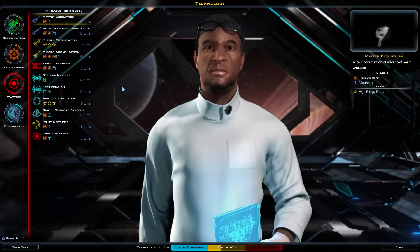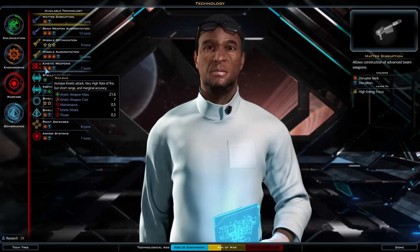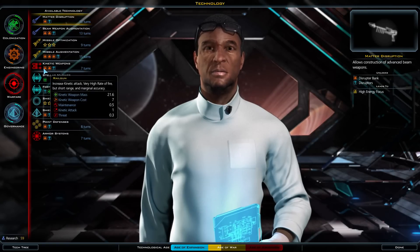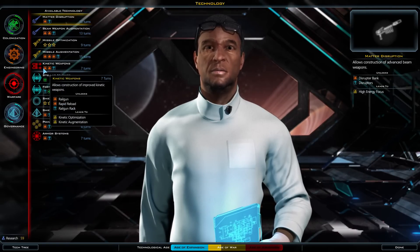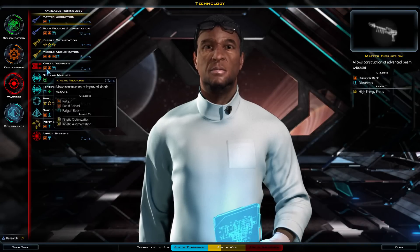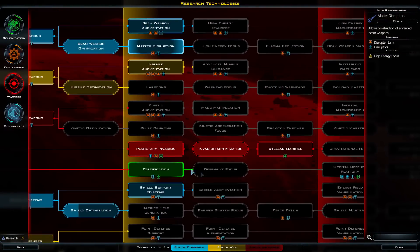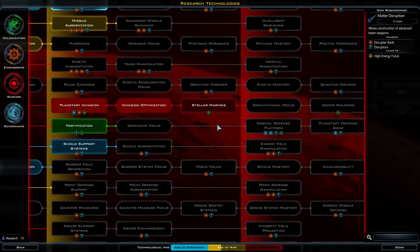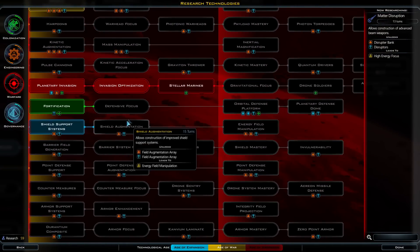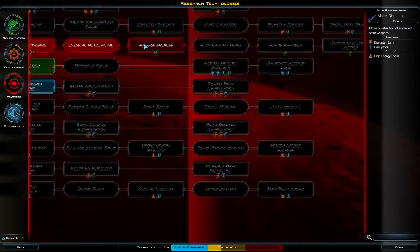Then there's the military stuff. The orange icon means you get a new ship module — for example, this one means I get a railgun I can put on my ships. Most of the military stuff gives you new weapons, shields, or armors, so you can really upgrade your ships however you want.